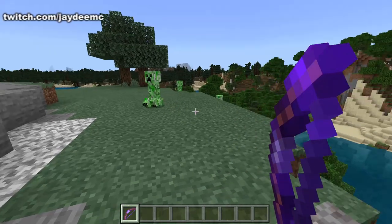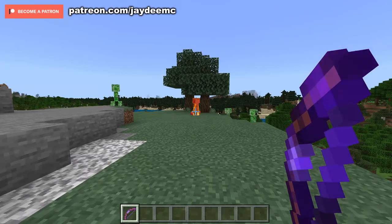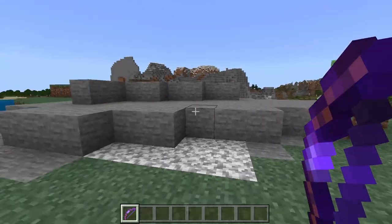Flame is an enchantment that can cause mobs to burn. So let's try with this creeper. As you can see, it's burning. The burning takes place over about 5 seconds and deals 2 hearts of damage.